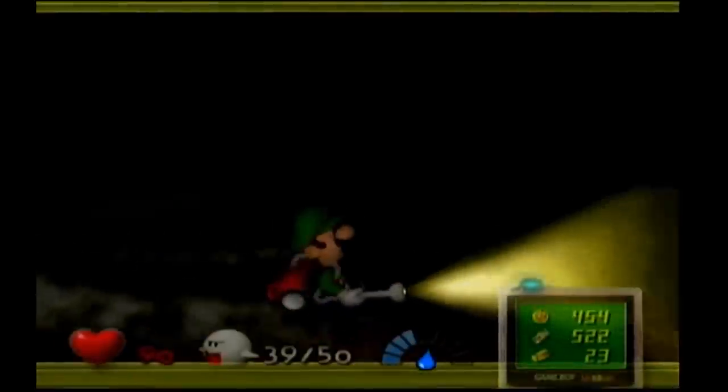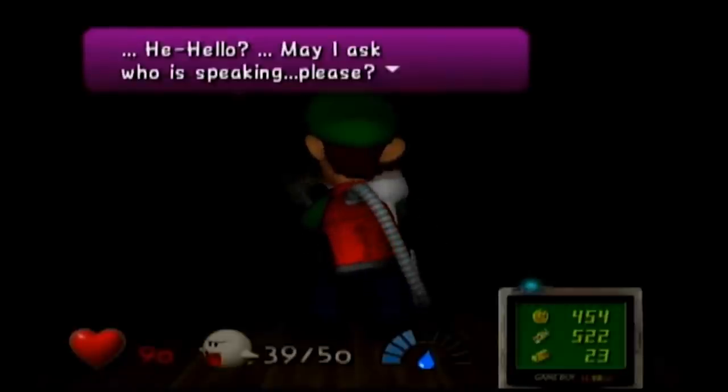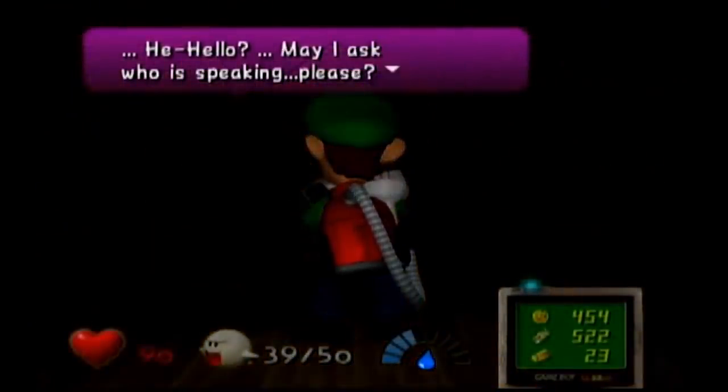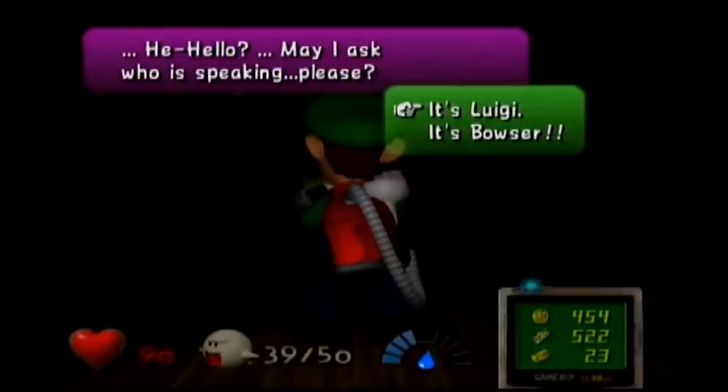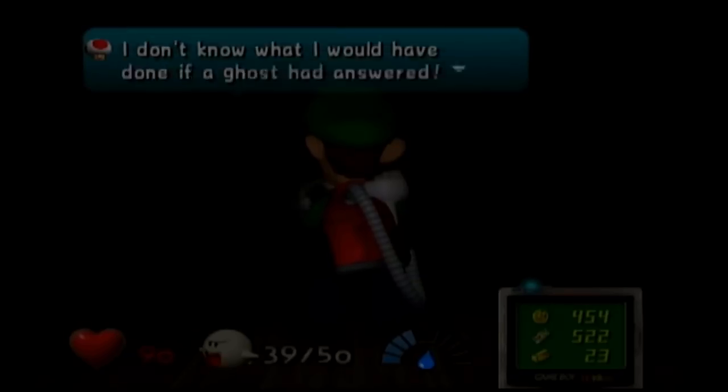Hanging Luigi is more of a bug than an Easter egg, but it's included for how iconic it is. The original Luigi's Mansion on the GameCube features a section where the power goes out and you have to figure out how to turn it back on. During the section, you go into the attic, and if you stand in a certain spot when lightning flashes outside, Luigi's shadow will appear to be hanging. This is pretty infamous for how dark it would be for a Nintendo title.